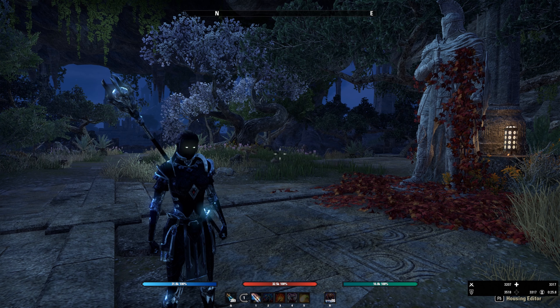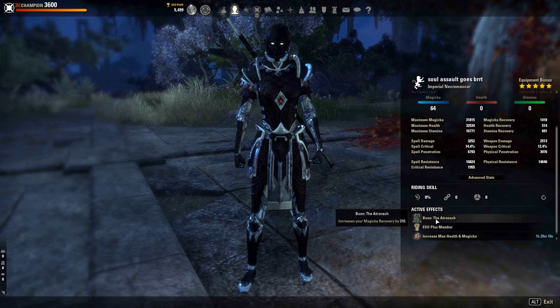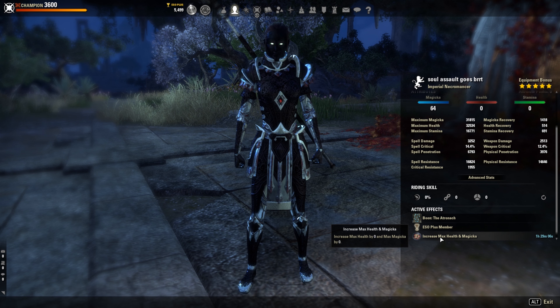Welcome to my Magicka Necromancer PvP build. As a race I choose Imperial, with all points in Magicka. My Mundus is the Atronach for more magicka regen, and as a buff food I use maximum health and Magicka.